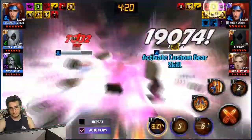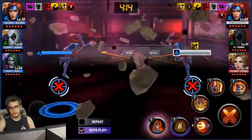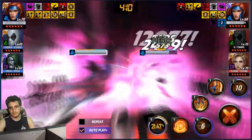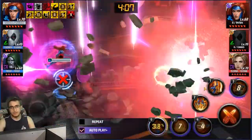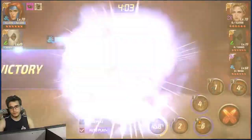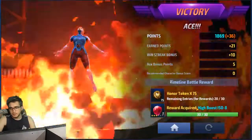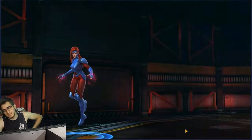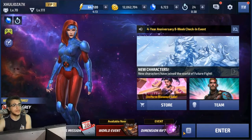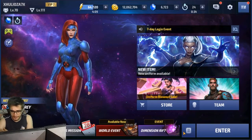Even when the CDP of Transcendence procs and gives me invincibility it still doesn't work well. I used the tier 3 skill and then cancelled it — very smart. I wanted to save the tier 3 skill for Captain Marvel, but whatever, it's not like we need it as you saw. It's been a really long time since I had a successful streak of wins with her, so finally we can do that again.